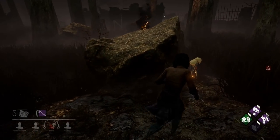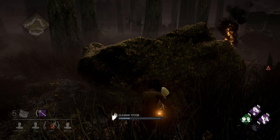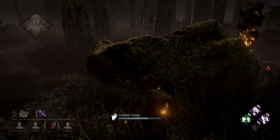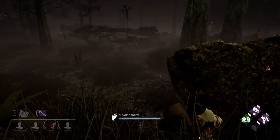Another way to counter Ruin is to equip a perk that's meant for finding totems or mitigating their effects. Small Game lets you find totems easier, Stakeout lets you mitigate the effects by making your good skill checks into great skill checks, and This Is Not Happening increases your skill check success zones.